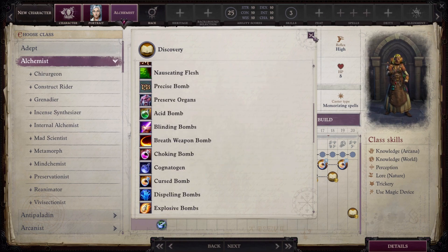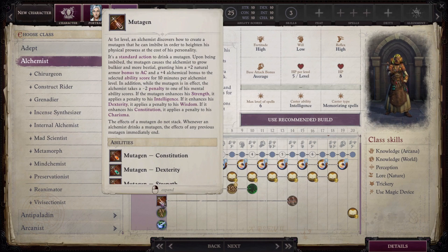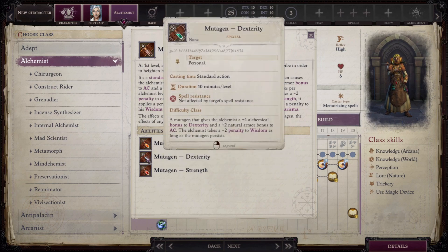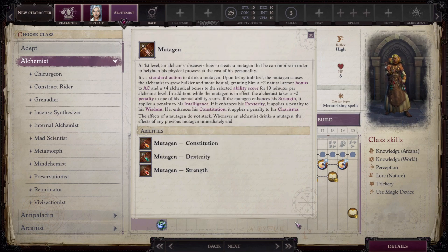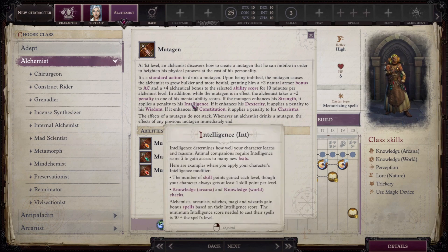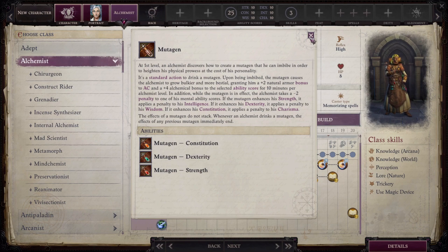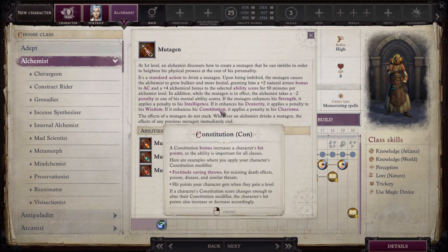Another bread-and-butter ability is the Mutagen, which requires a standard action to drink. It gives a +2 natural armor bonus and a +4 alchemical bonus to a selected ability score for 10 minutes. You can choose Strength, Dexterity, or Constitution. Dexterity is probably the most popular since throwing is a ranged attack. However, for every +4 bonus you also take a -2 penalty to a related mental ability — Strength penalizes Intelligence, Dexterity penalizes Wisdom, Constitution penalizes Charisma.